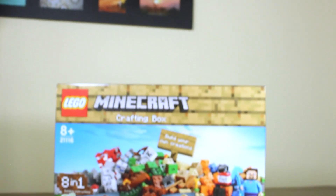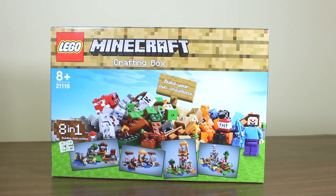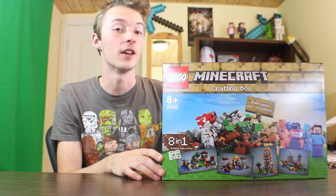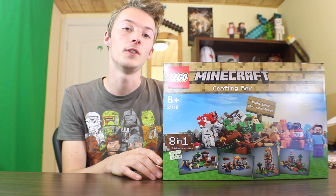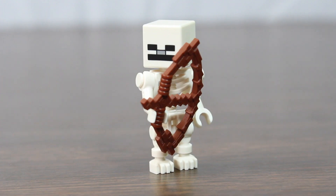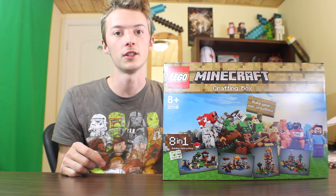The next set is the Crafting Box. This is an 8-in-1 set, so you have instructions for 8 different builds. The set number is 21116. It also features Steve, a Skeleton, and a Mooshroom Cat.